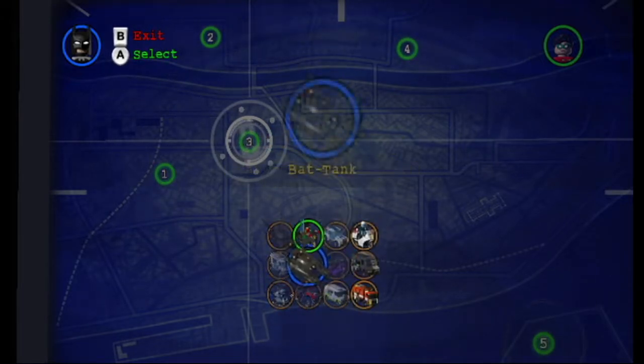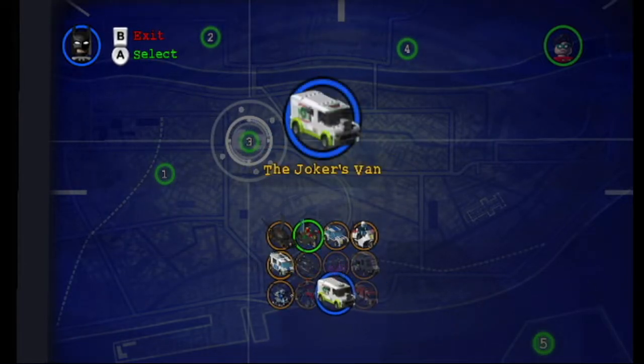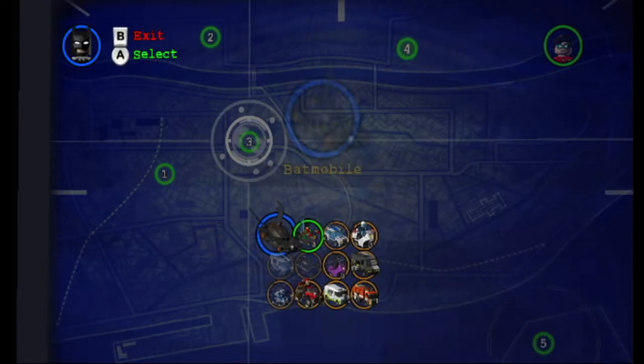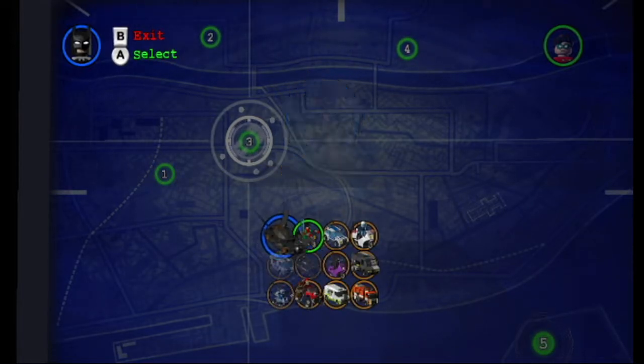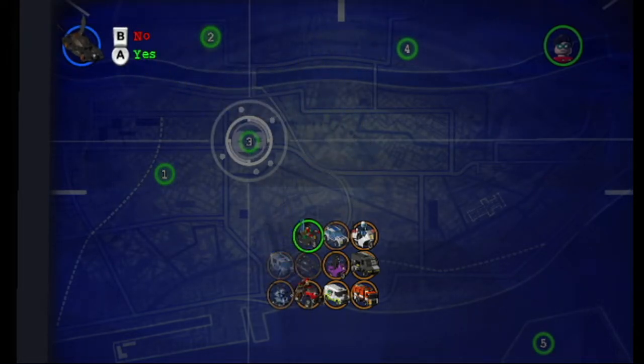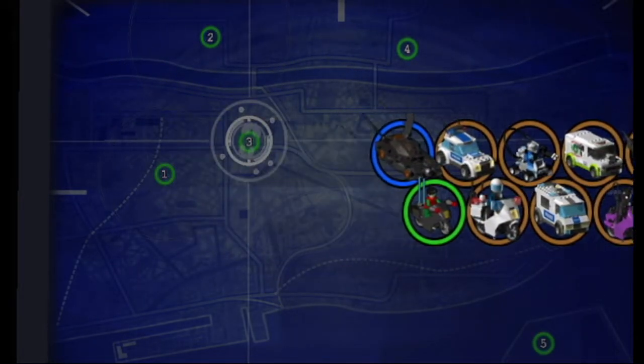Now we have all these vehicles here. These two we need for the level. I believe one of them can deliver some explosives — that Bat Tank looks so cool. Let's hop in the Batmobile and go after Two-Face, and then we get all of the vehicles for whoever's in the level.